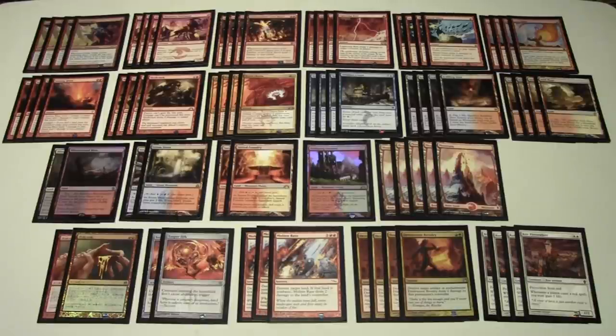With other burn decks — straight mono-red or splashing white or black — you sometimes run out of steam. If your opponent is playing discard like Liliana or Inquisition, you can end up depleting all your burn spells. Treasure Cruise is pretty much the best way to refill your hand and keep the game going to finish off your opponent.